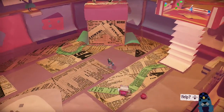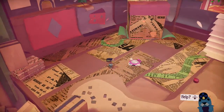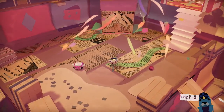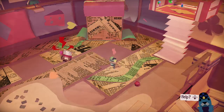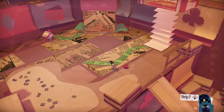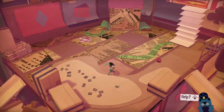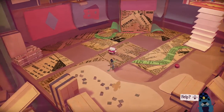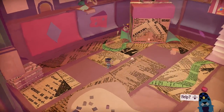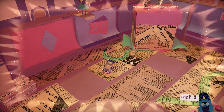Hi guys, this is Superboot3 and today we're playing Tearaway Unfolded and we're going for the Imprison Trophy. After you've got the ability to throw things into the controller — which you'll get at the end of St. Swithin's Moor, where you have to find the key — you'll also get the ability to blow scraps over, which will make this a lot easier and help you get this trophy.